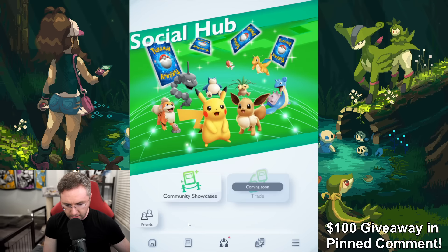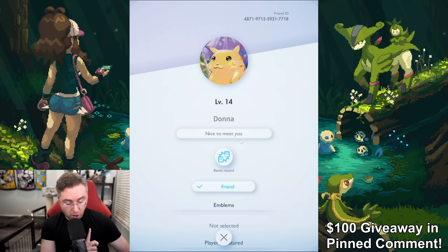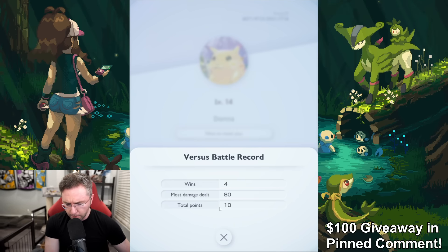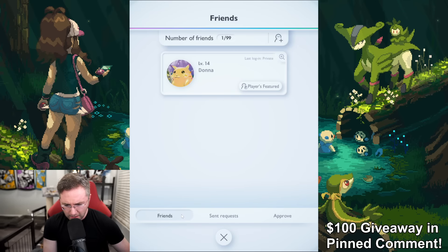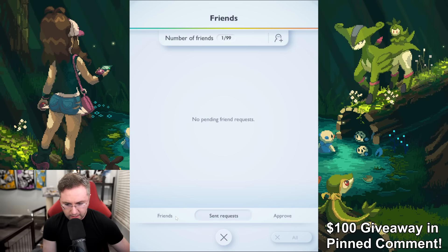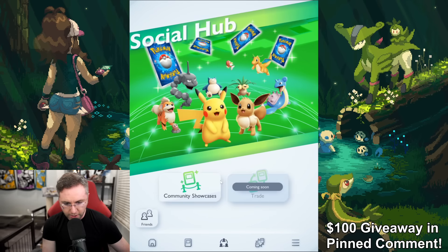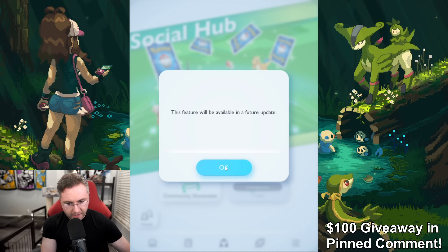If I go to my friends list — Donna — there's a battle record. Donna has won four times. There are points shown, and maybe that's considered a rating instead of bronze or diamond. And here's the community showcase feature where it says trading coming soon. In the Discord, we're going to have a trading channel situation where if you want to initiate a trade, we'll be able to set that up.